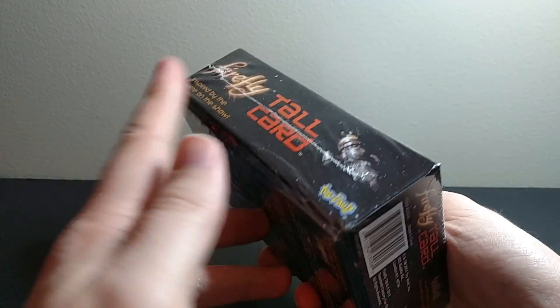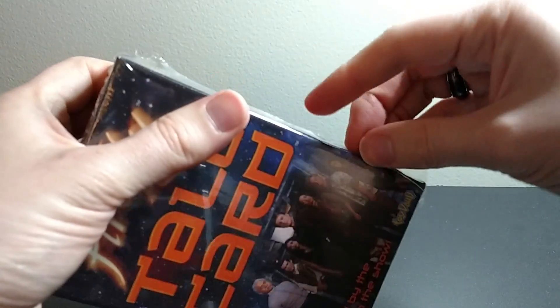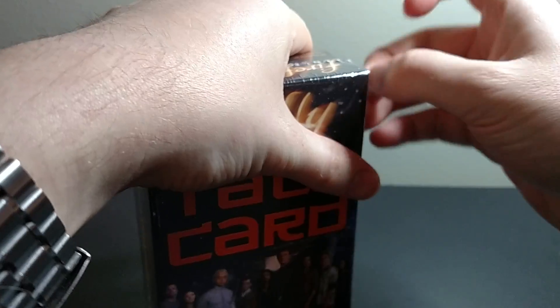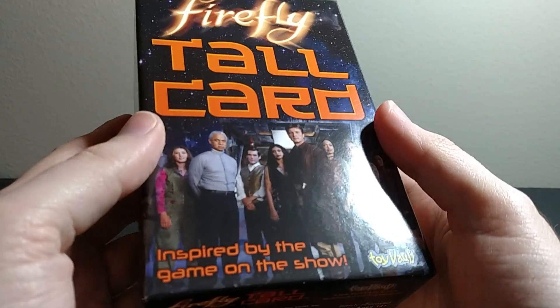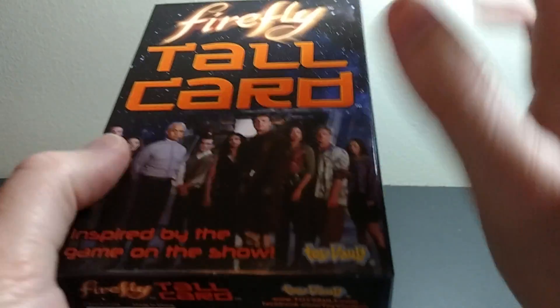They used cards that are replicas of ones you see on the show plus other cards, and then a whole fleshed-out rule system. Basically they took the snippets of the card game that you kind of see in passing on the show, duplicated those, added a lot of other stuff, and created an entire rule set. That's a freaking awesome idea, so I went ahead and picked this up. It comes in just one box, one cardboard box, and you can probably get this from a few different websites — I got it off Entertainment Earth.